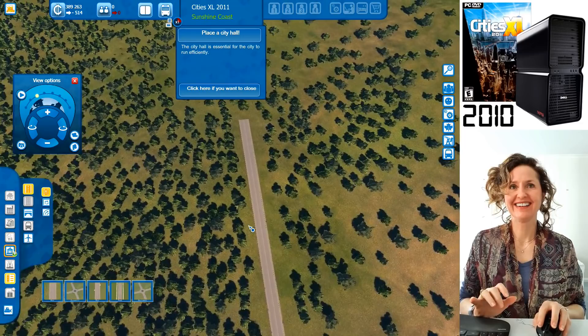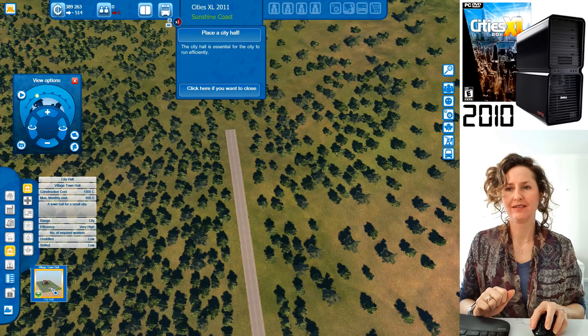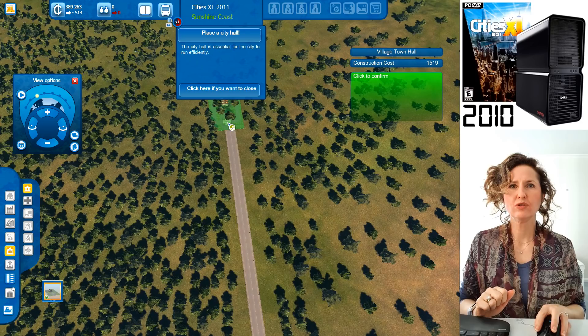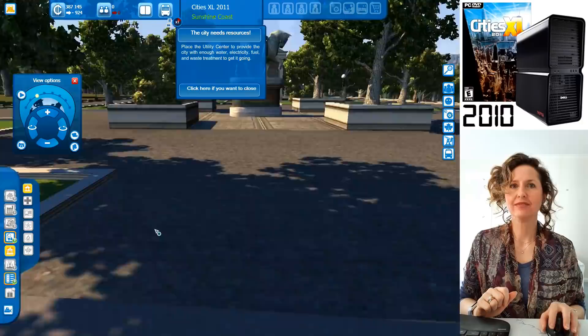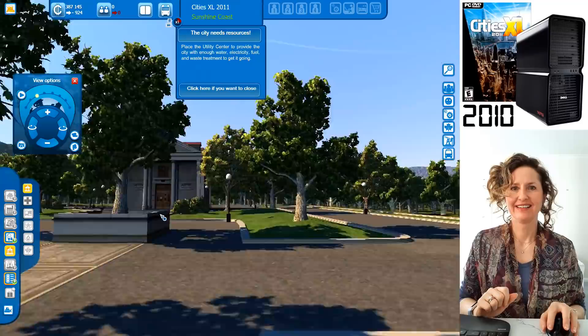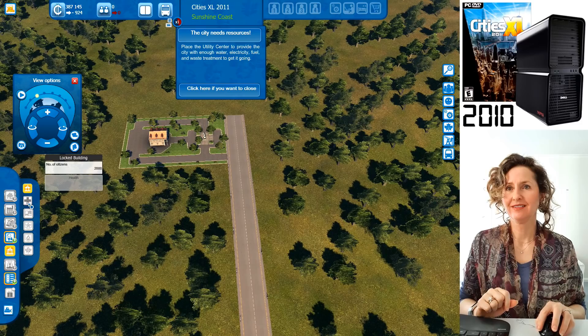The first thing you need is a city hall. Come over here and build a city hall — there's an option at the bottom for a village town hall, which is a town hall for a small city. You can put it anywhere you like. You've now got your town hall — that's the first thing.